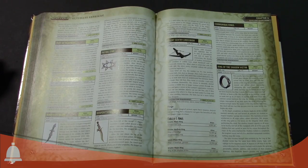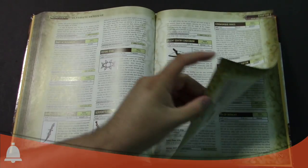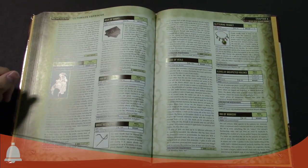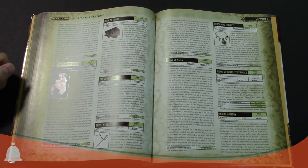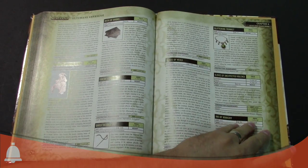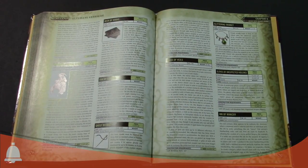It's basically Green Arrow's bow, pretty much. It's a crossbow, not a compound bow, but you get the idea. There are tons of really fun magic items in here — like Gloves of Unexpected Violence. You never know when there might be unexpected violence.